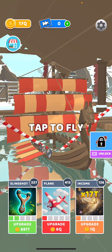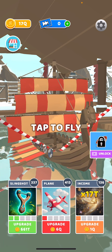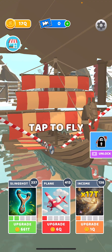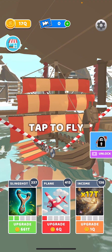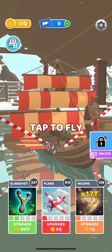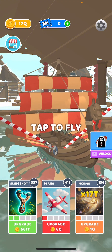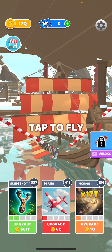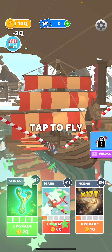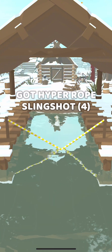First things first, the prerequisite to beating this level is that your dragon boat — just like any of the planes on any of the previous levels — has to be upgraded to the maximum level. That means you need to have your left wing, your right wing, your super sail, and I believe there's a tail wing that came with it too.